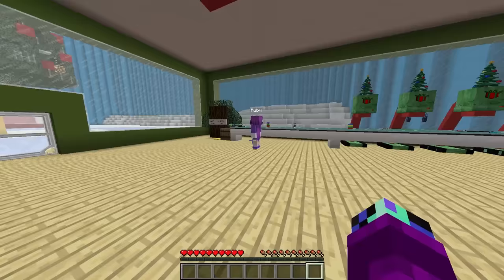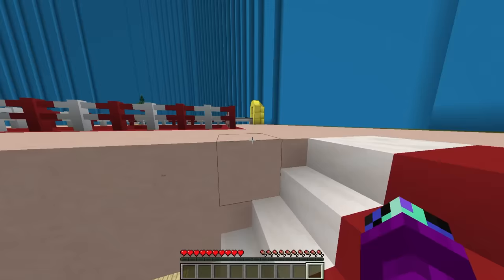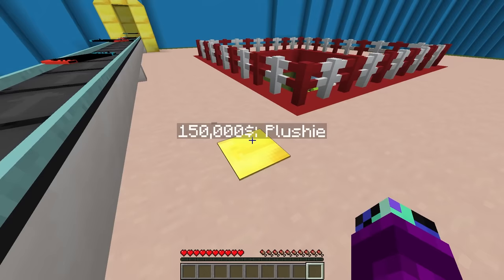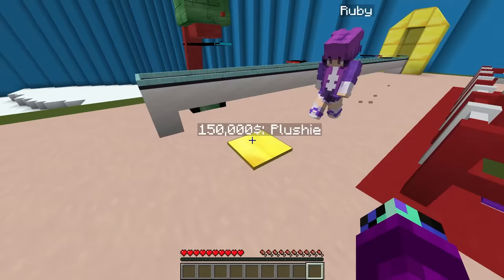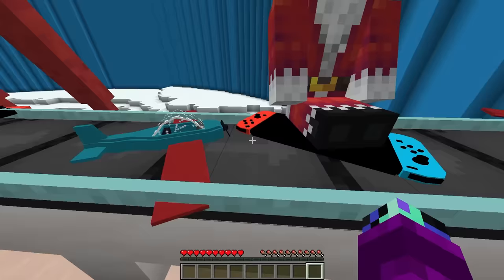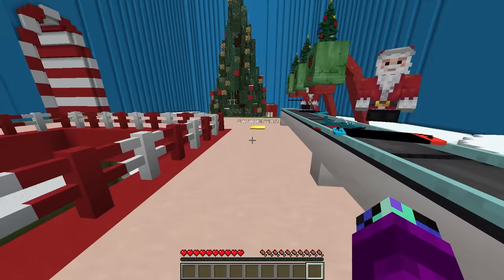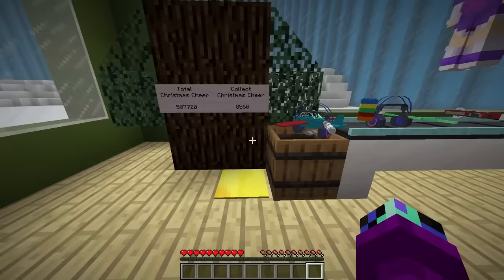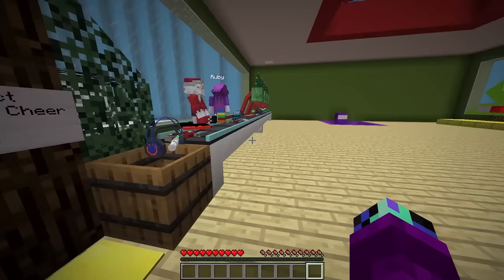How much does the next dropper cost? Let's go up and check — it's the plushie, and it only costs $150,000! Don't mind if I do! I think you need to walk over this one, Ruby. We got the Santa plushie and I think you also bought the airplane one. Whoa, I wish I could play with these toys! The next one costs a million dollars — it's the Toy ATV. We only have $600,000, which means we need $400,000 more. In the meantime, let's go deliver more presents — we can get so much money from that.